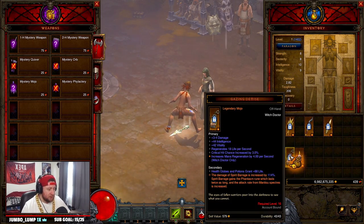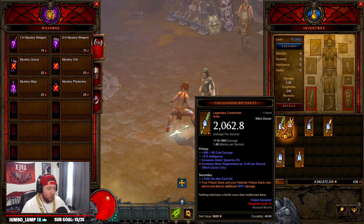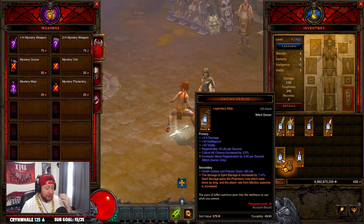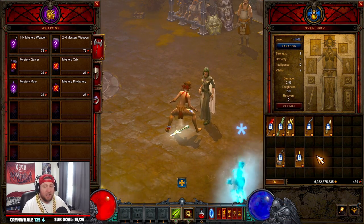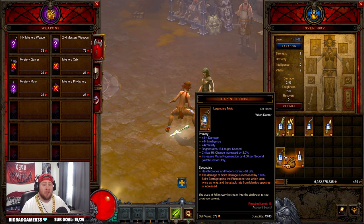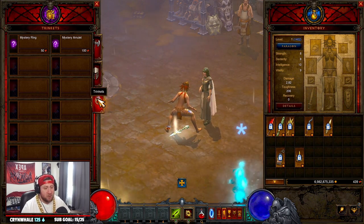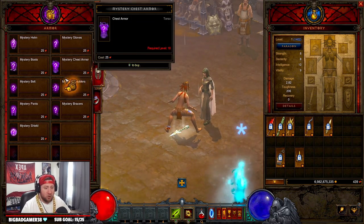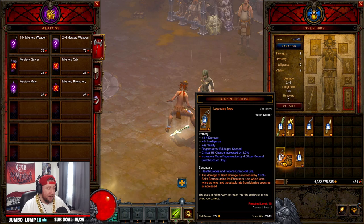Now let's move on to what you want to gamble for from Kadala as the Witch Doctor. First and foremost you definitely want the Gazing Demise — that's the mojo, available at level 16. The damage of Spirit Barrage is increased and it gains the Phantasm rune, which lasts twice as long. This is by far the best thing you can gamble for as the Witch Doctor. You'll want to extract any of these as powers into the Cube, but when gambling these are the items you actually equip.